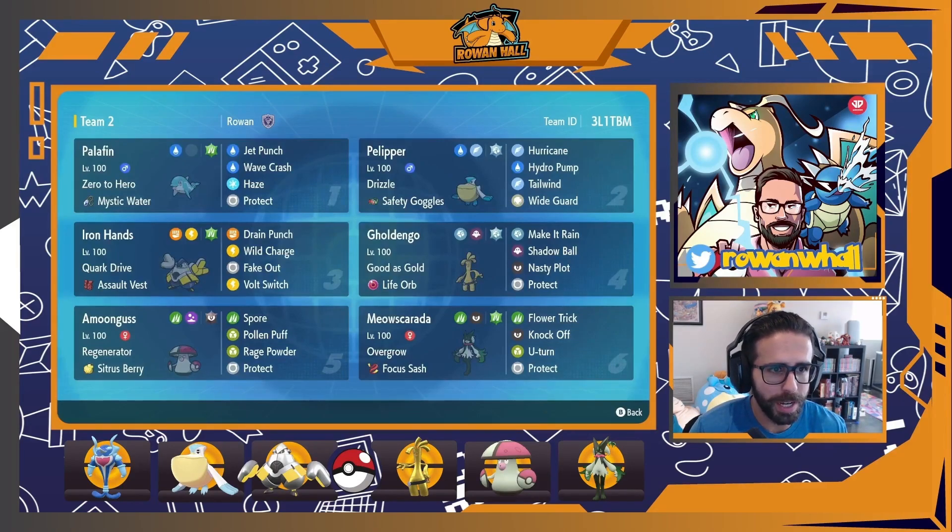Absolutely invaluable — I think it might be the best mon in the format. Like Palafin, we're running a Grass Tera type to deal with Amoonguss and to resist the Ground attacks that we're weak to.